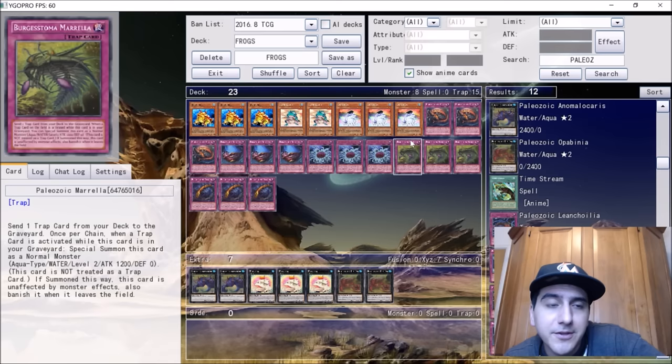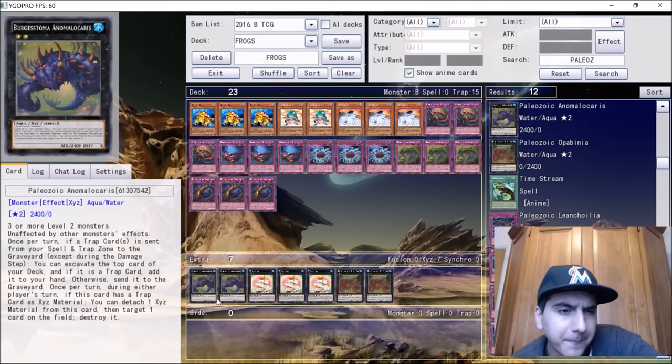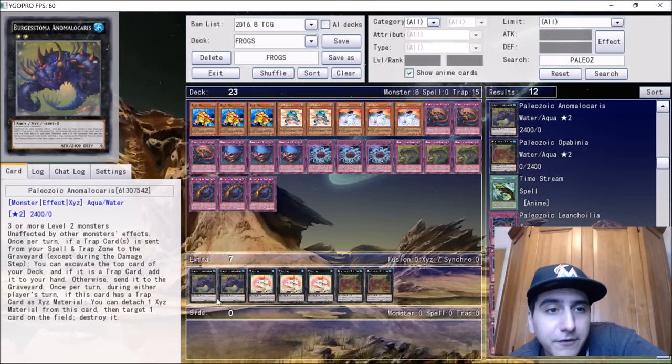These Paleozoic monsters are pretty cool. One is unaffected by other monster effects. There's a Trap Card effect where you send from your spell or trap zone to the graveyard and excavate the top card — if it's a trap card you add it to your hand, otherwise you send it to the grave. Since they're all traps, you basically just add it to your hand. Once per turn, if this card has a trap card as XYZ material, you can detach one to destroy a card on the field. Getting rid of a problematic card while adding a trap is awesome.